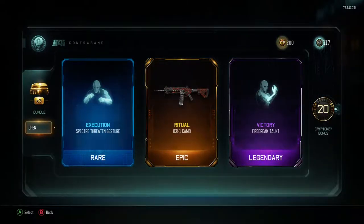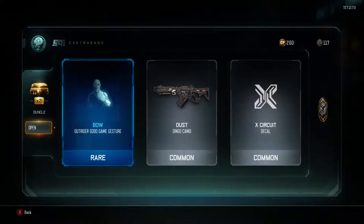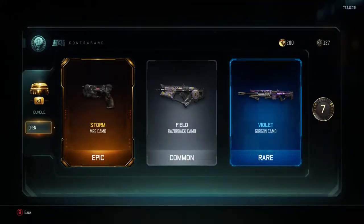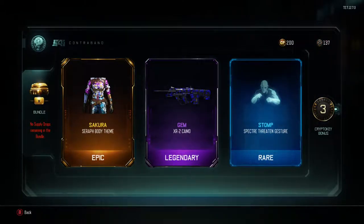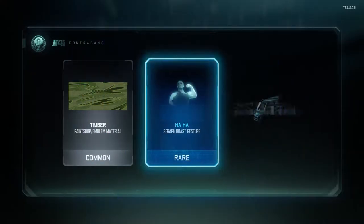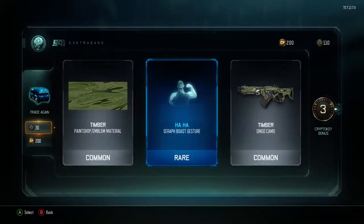Ritual camo. Sweet Victory for Firebreak. Three more to go. Storm camo for the MR6. I have a lot of Storm camo now. Violet camo — you don't see Violet very much; the only other gun I have it on is the ICR. Last supply drop in the bundle: Sakura, Gem, and Stomp — Sakura looks really interesting, I'll have to check that out. Going back to crypto keys — 137 left — so opening more. Timber again for the paint shop material, which is actually kind of cool.